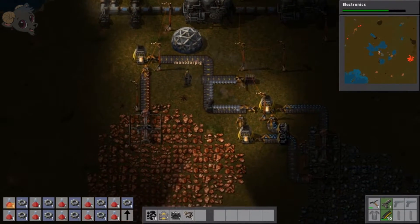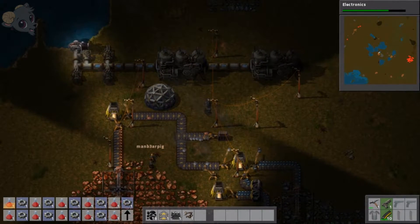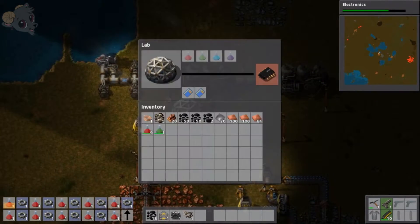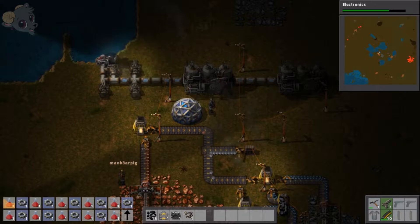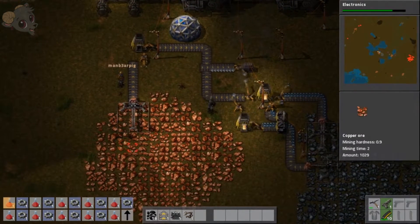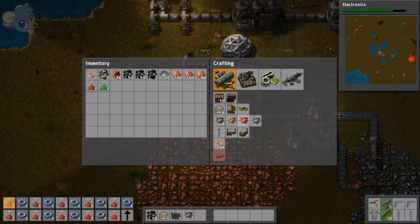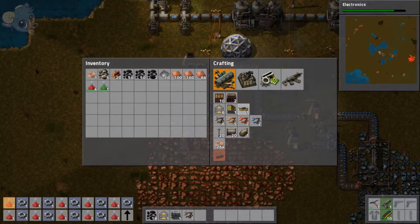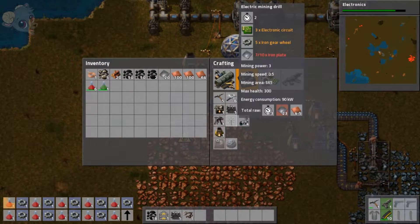Alright, what's going to be our next milestone? We already started electronics. Do you want to increase production of copper? Yeah, let's go ahead and boost copper. We'll move this line over. How are you making these electronic things — are they the drill? If you open up your menu, they're underneath production, next to the burner. It says burner mining drill, third row down. Oh okay, I see it.